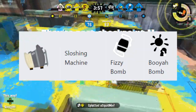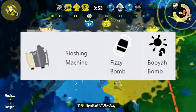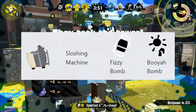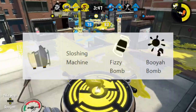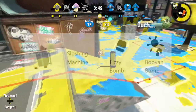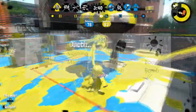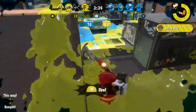It doesn't annihilate the ink tank too badly. So I think people will have a lot of fun throwing a fizzy bomb, throwing a couple of sloshes, and finishing up with a booyah bomb whenever they feel like there's a threat around. No need to stingray the tower when you can just booyah bomb the tower. I'm going to have so much fun. I was originally a sloshing machine main back in 2018 — it's just history repeating itself.